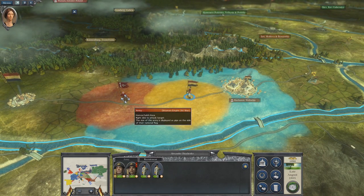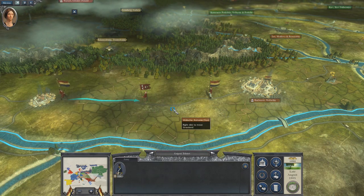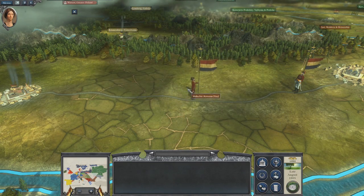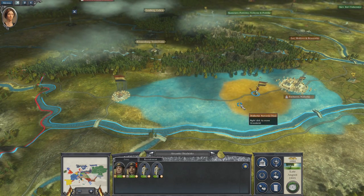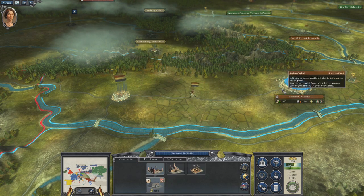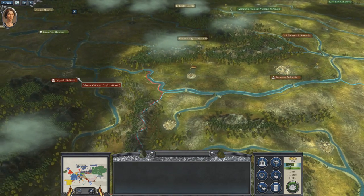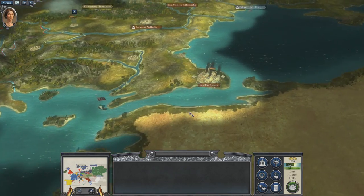We could go ahead and finish them off — let's do it with these guys. We'll resolve that. We are recruiting some new guys, and this is going to be a small force that can advance on the single town left for the Ottomans.